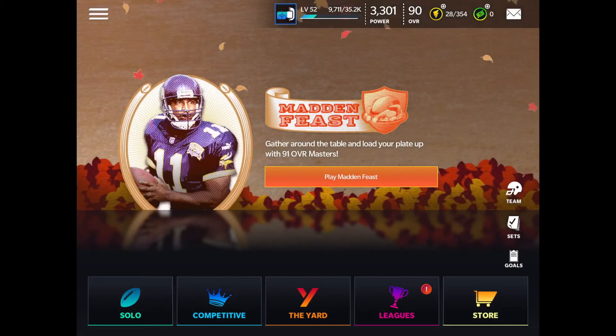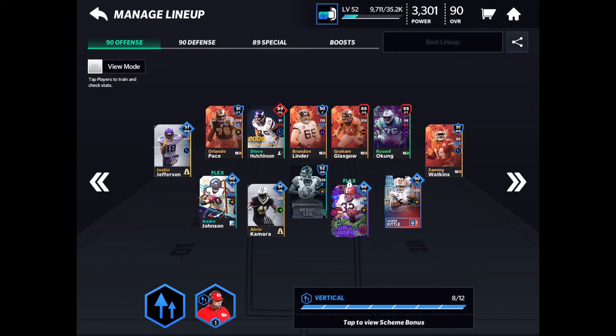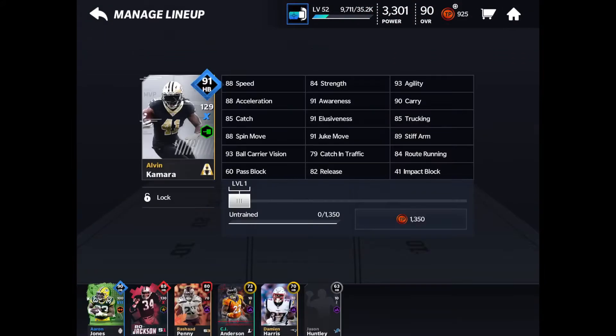Yo, what is up guys, it is Replays here back with another Madden Mobile video. Today we are going to be doing some gameplay with Alvin Kamara. This card looks legendary, oh my god, words can't even describe this card. It looks so good — almost every stat is above 80 overall, except his impact block, which I don't really care about. This is a beautiful card.